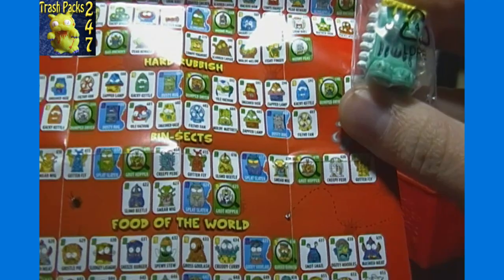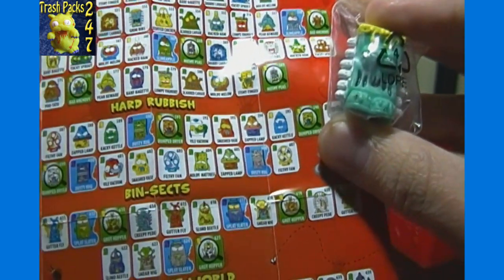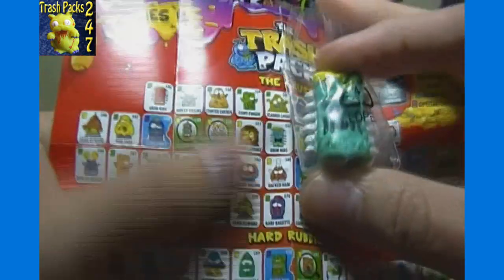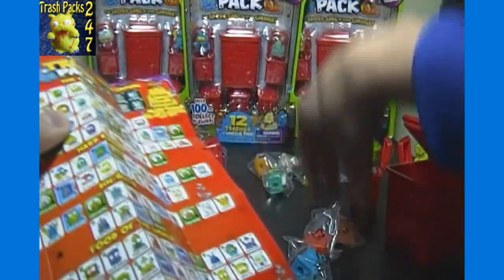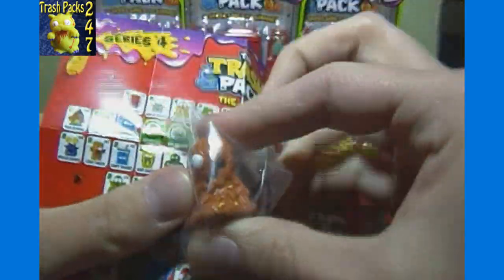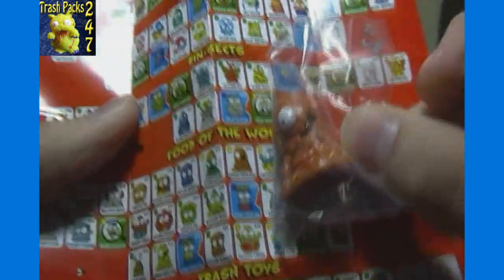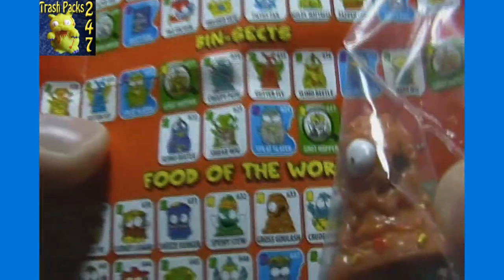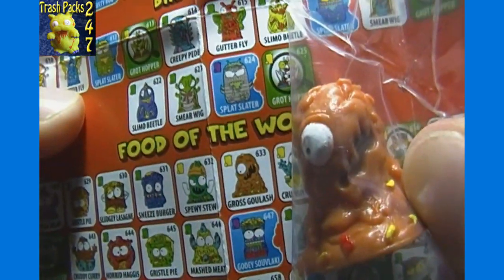It may have been easier if I'd looked up all the numbers after opening and cut the video, but oh well. This one looks like grim ribs, number 552 — another common. And here's a brown pile of — not sure what, but found it pretty quickly overall — gross goulash, number 633, and that is rare.